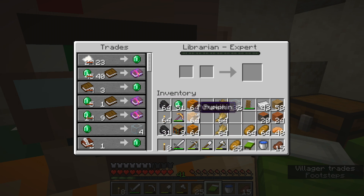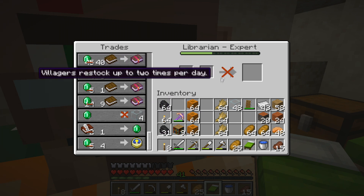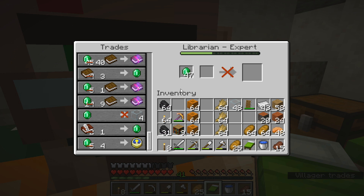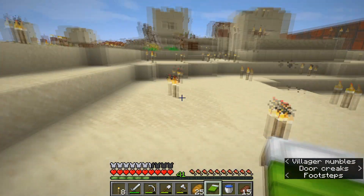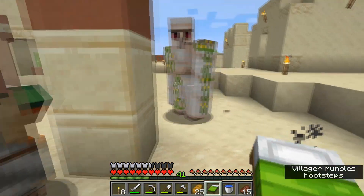I've used all my books and bought as much glass as he'll allow for the day — 48 glass in total. You'll notice there's now a red X through the trade because technically he has no more glass to trade. Unfortunately we can't level him up further today, but if we come back in about 10 minutes or in the new day, he'll replenish his stock and I can buy more glass and level him up to Master.